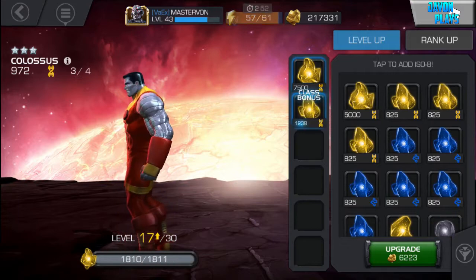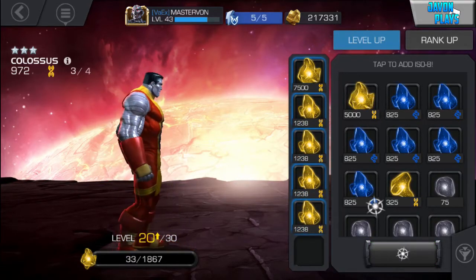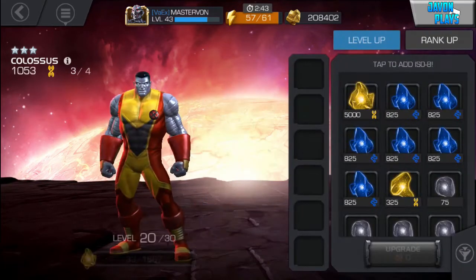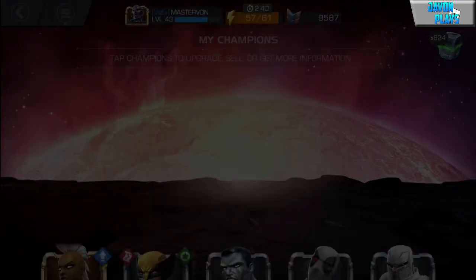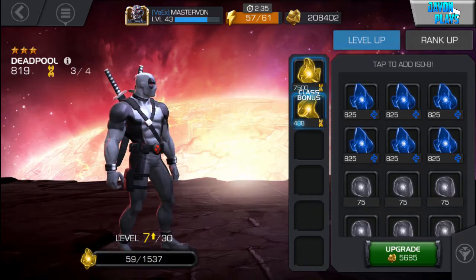We'll just upgrade Colossus into level 20 and then leave the other two mutant tires for Deadpool. We're doing this because we want to make space to get some mystics so I can show you ranking up my Unstoppable Juggernaut. So let's give him that and that as well, so we've got them out of the way.